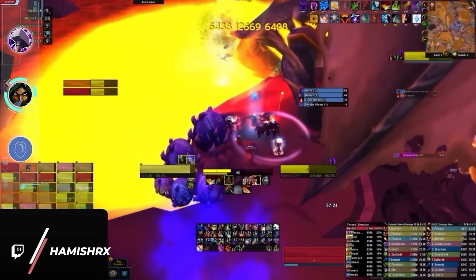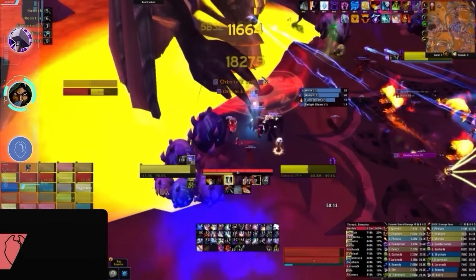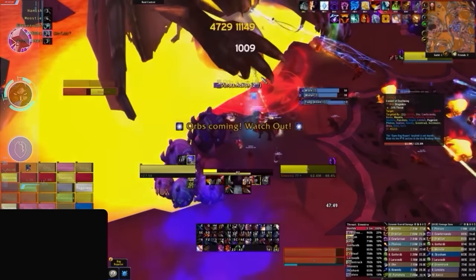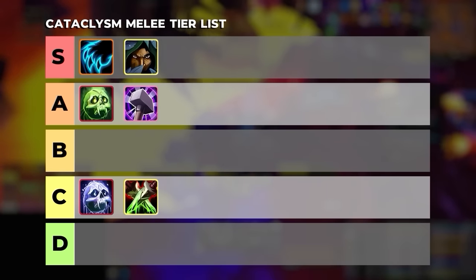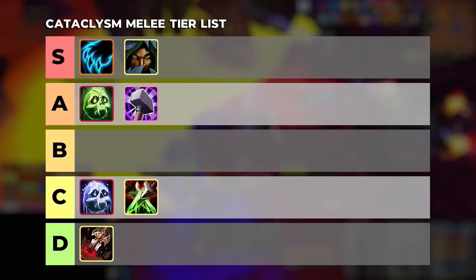At this point you might be wondering about the other rogue specs. While Assassination and Combat might have a strong showing in PvE, we wouldn't really recommend them for PvP. Between the two, Assassination takes the lead, landing on the C tier, while Combat falls all the way to D tier as one of the weakest melee DPS.